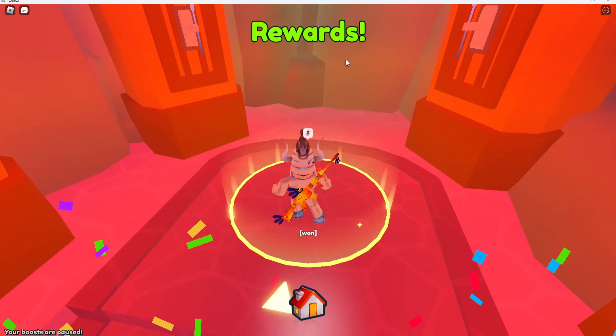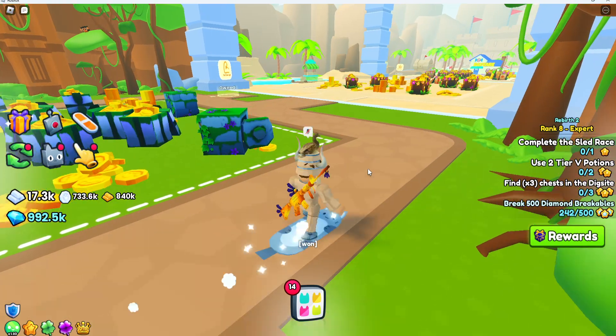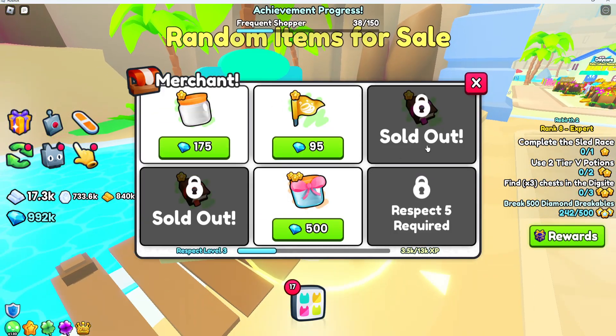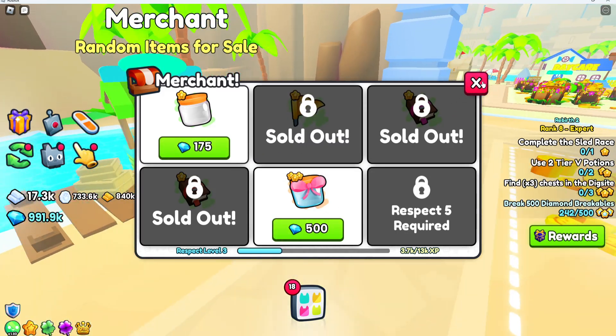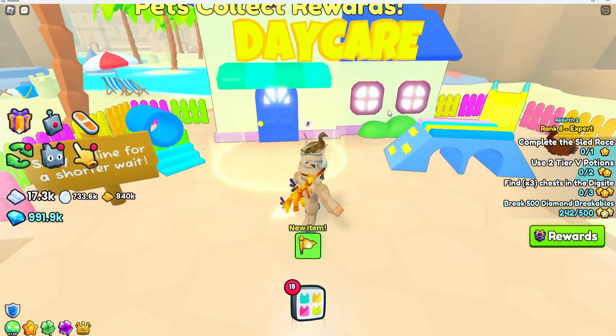The magic coin jars are pretty good — you just place them down and start breaking. Right here is the merchant where you can buy more enchants, flags, and coin jars.